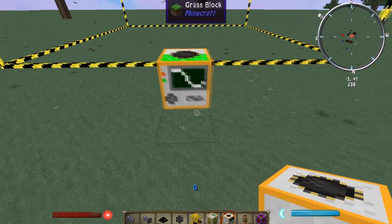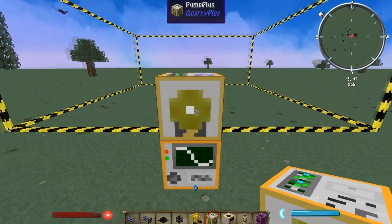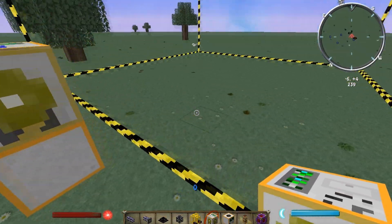So, the Quarry Plus — you just place it and it does its usual thing. You can also put a Pump Plus on top of it to pull out any liquids.